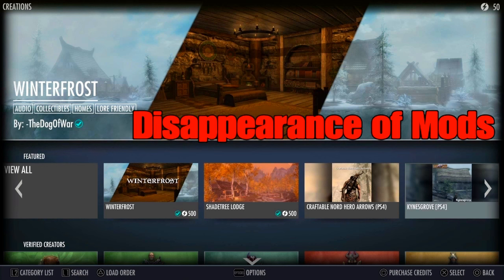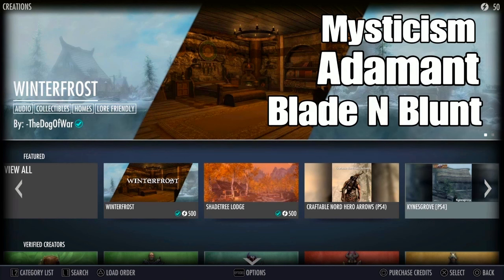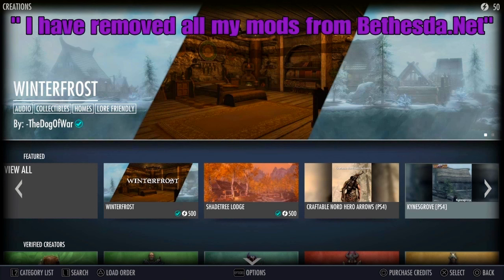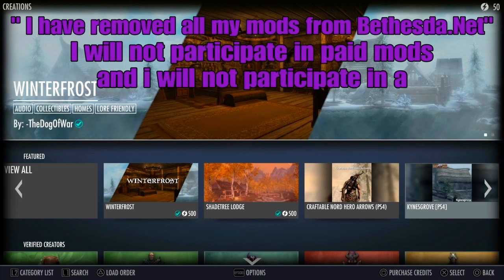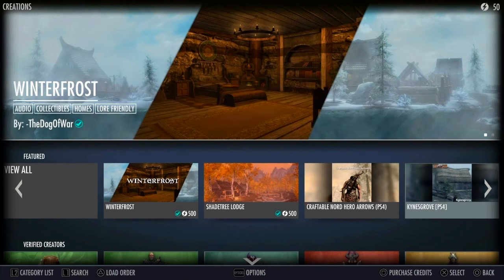The second biggest con is the disappearance of mods. Simon Magus is a modder who created the mods known as Mysticism, Adamant, and Blade and Blunt. All of these mods have been removed from Bethesda.net as protest. On Reddit, Simon Magus says: 'I have removed all my mods from Bethesda.net. I will not participate in paid mods and I will not participate in a two-tiered system of paid mods and free mods.' So he gave his reason and all we can do is respect it.